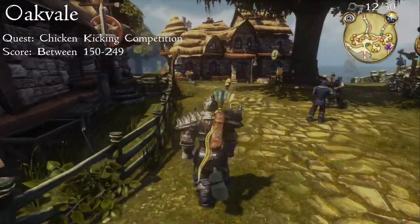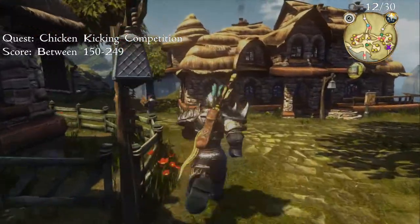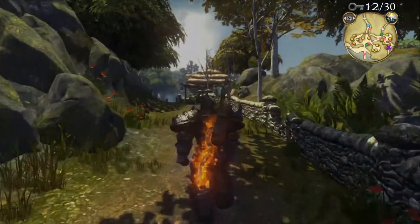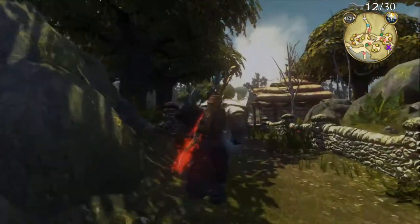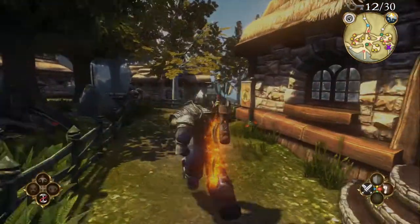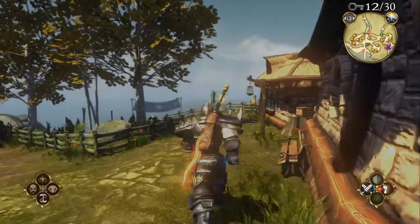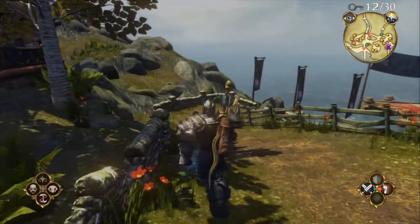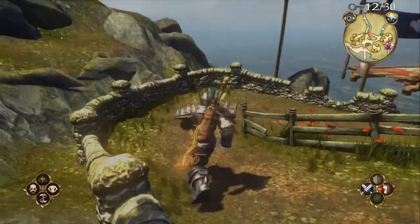In Oakville the key will be given by achieving a score between 150 and 249 in the chicken kicking competition quest. To get to that competition, head through the centre of town and go to your left, head all the way up the path, then when possible go to your right and follow the path around down to the beach. You will have to have gotten rid of the ghost that stays down here for this quest to appear.